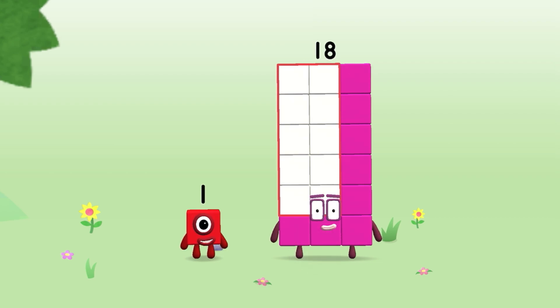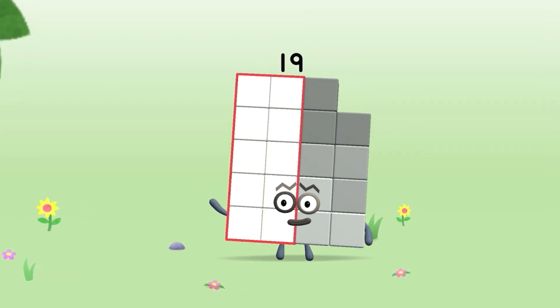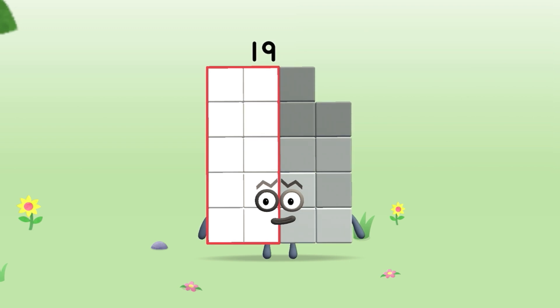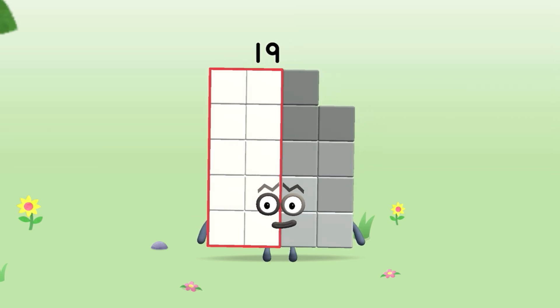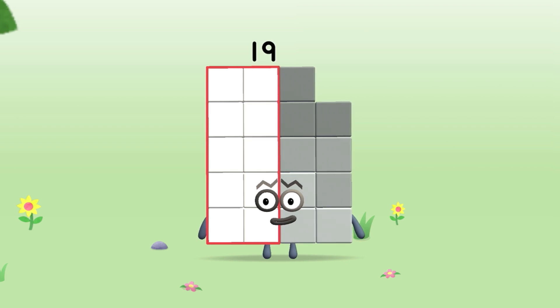Drag number block one onto number block. Well done. This is number block nineteen. This number block is made up of nineteen blocks. I am nineteen and I am a one-off.